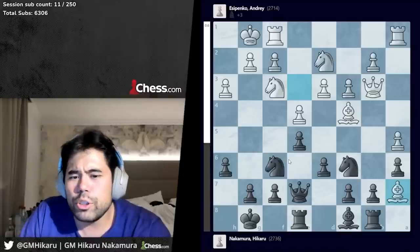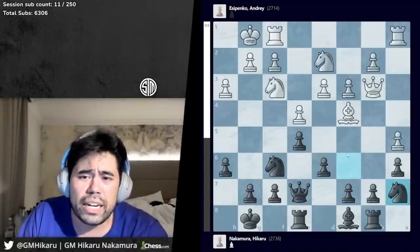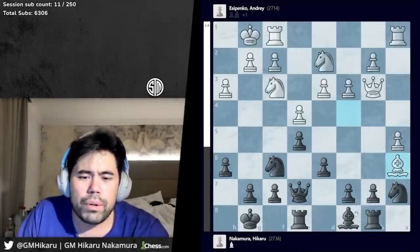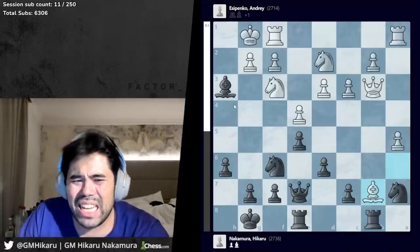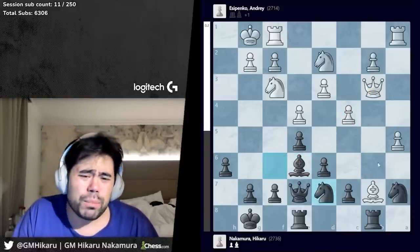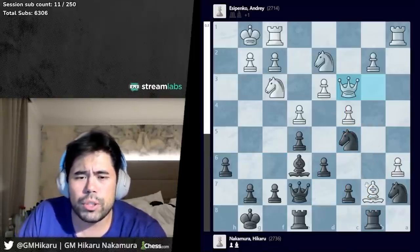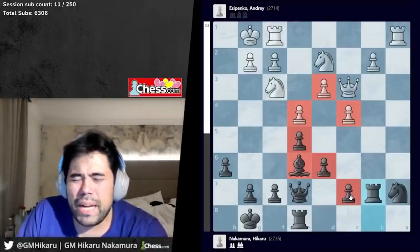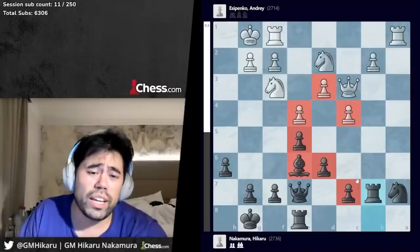I play rook to b8 and Andre goes bishop takes a7. Then he plays d4 — the classic move in the Italian, just building the center. One thing to realize in the Italian, as a general theme: whoever gets the break first tends to be better. If white gets d4, generally white is better. Conversely, if black gets a d5 break first, black should be completely fine. The same applies to f4 — if white plays f4 before black, white is generally better, whereas if black gets f5 first, black has usually equalized.